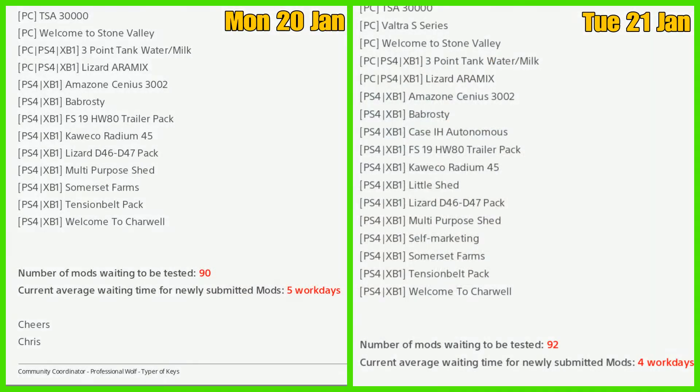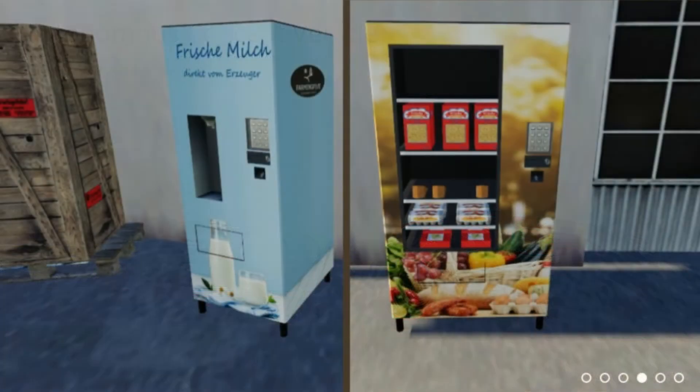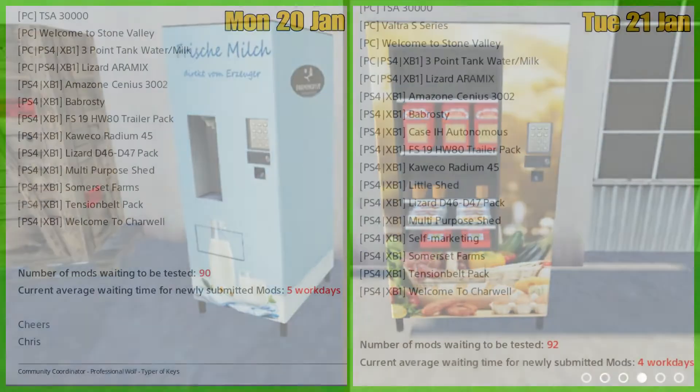Moving on for console, new in the list we have the Case IH Autonomous, which is a nice bit of kit, and the Little Shed and Self Marketing. So we have 92 mods waiting to be tested and four work days.